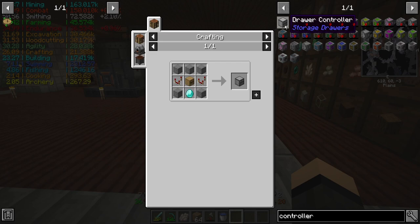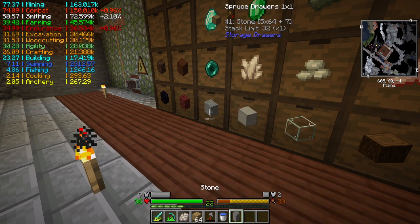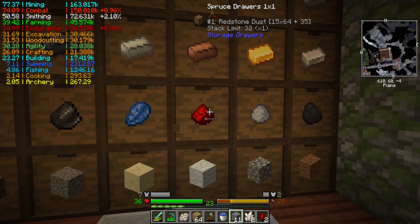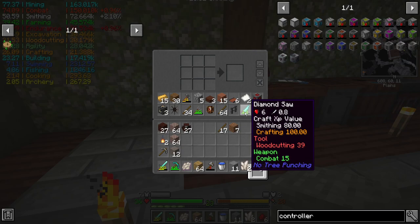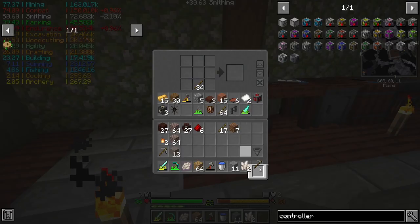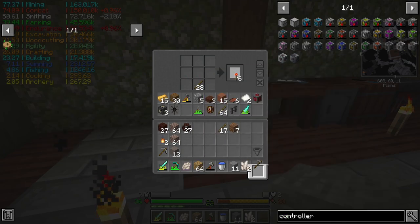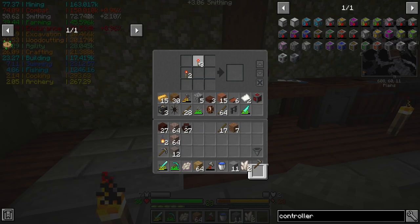Drawer controllers have no requirements now. I'm not sure if that's a bug or not, but I am definitely gonna make these. I need like eleven total — I need six redstone. And I'm going to need a drawer as well. This trash slot doesn't interact well with custom GUIs like this one.